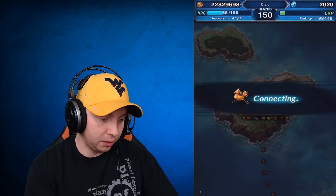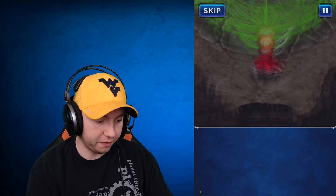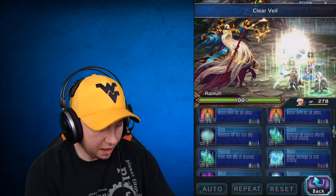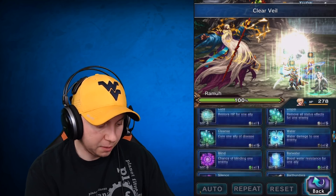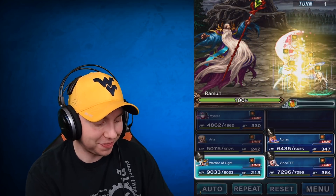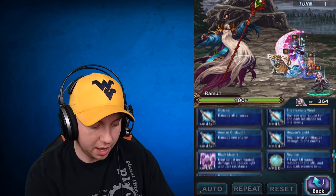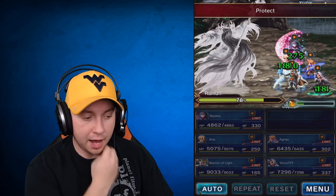Turn one: no damage should come to you, but he will do the paralysis move so be careful. Use Mstia to cast paralysis resist on everyone. Have Aria dual-cast Barthundara to get that lightning resist up, and cast Protect. Warrior of Light breaks his defense. Then chain — Divine Ruination followed by Heaven's Wept chains with Sephiroth for a perfect chain. We do elemental chaining and get him down pretty far.